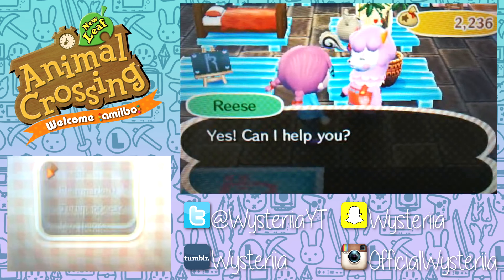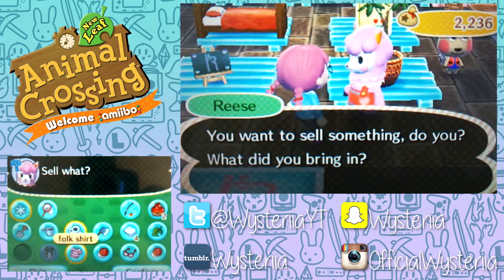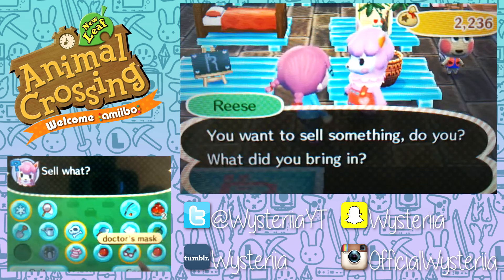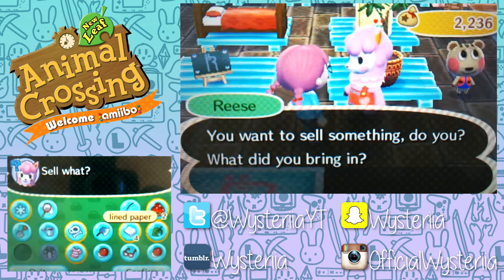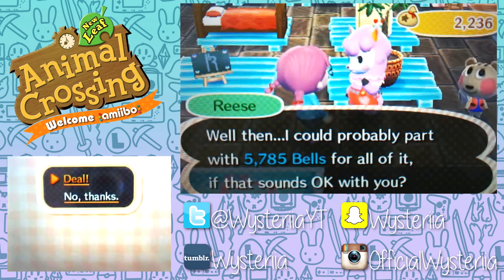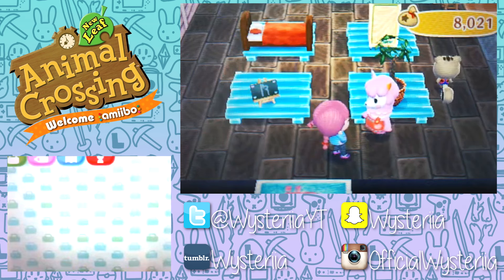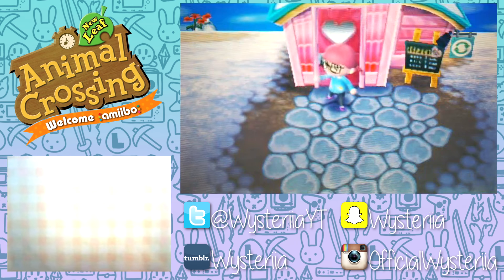Let's go to Re-Tail now, we have quite a lot of stuff to sell. I'll sell this snowflake, the fossil, a folk shirt - I also bought a halo, we won't be selling that. A doctor's mask, a soda case - we'll sell that. Who uses stationery in this game anymore? We should also open up that package I forgot to deliver. Looks like it's some clothes - a jungle camo tee. I feel bad but I'll sell that too.